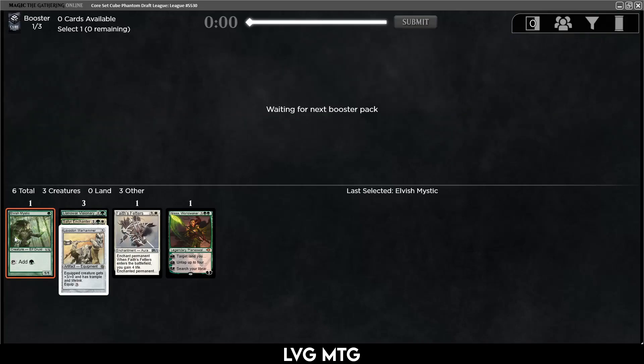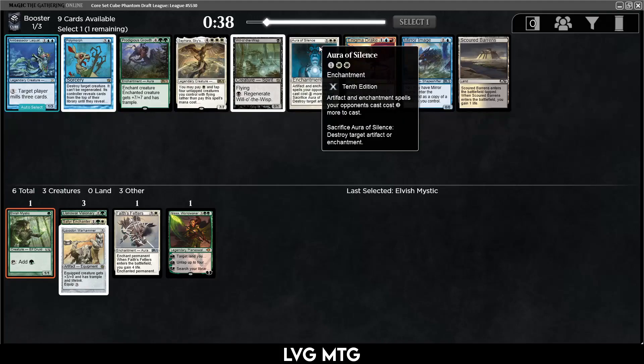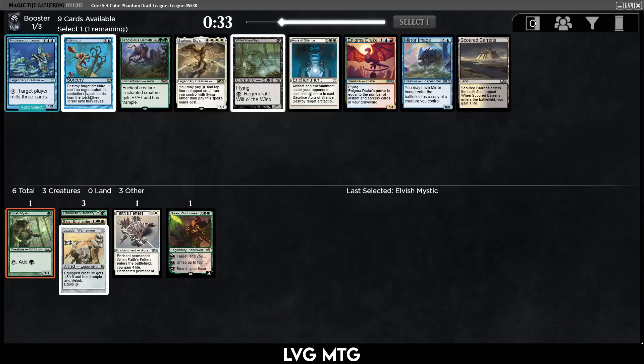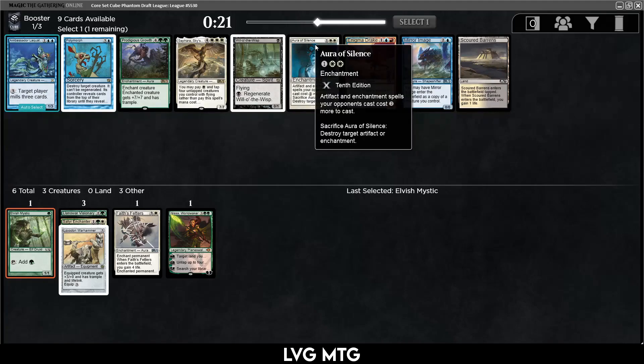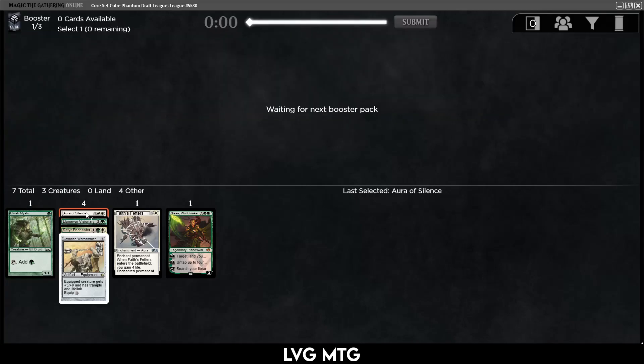There's Aura of Silence — good in the mirror if we end up in the enchantment deck. There's Prodigious Growth, which is not bad. None of these other cards are that appealing. It's kind of between Aura of Silence and this six-mana card, so I think it's just Aura of Silence. Mirror Image, Ambassador Laquatus for the mill deck — let's take the Aura of Silence and stay disciplined.